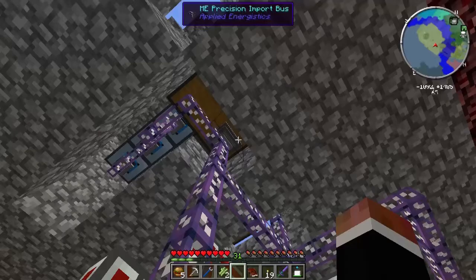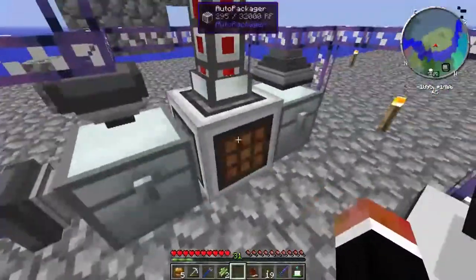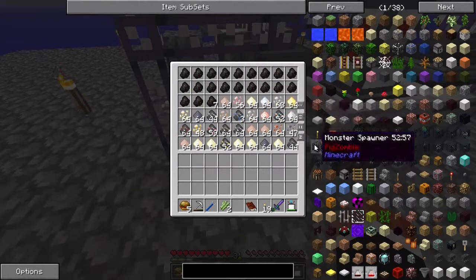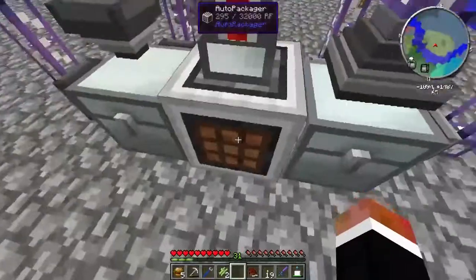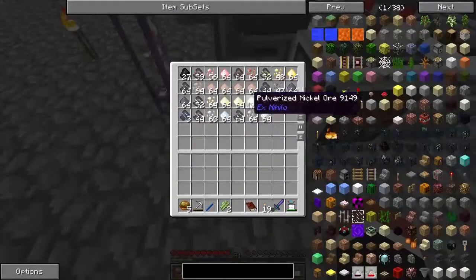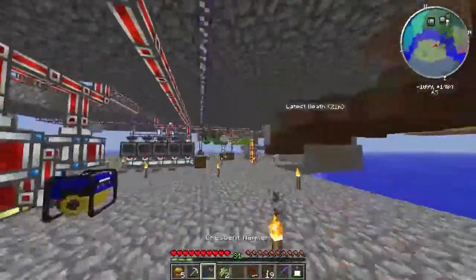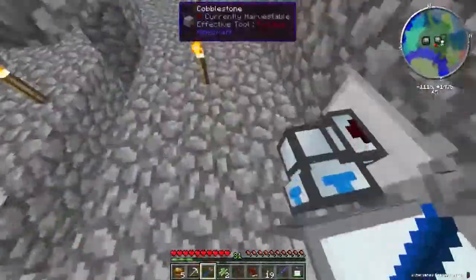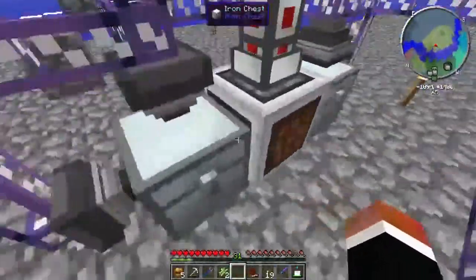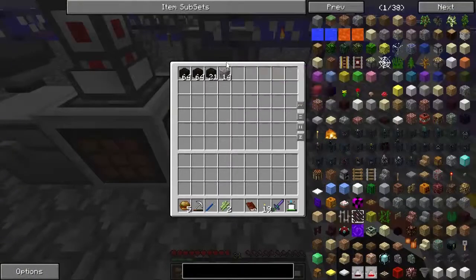This is a precision import bus set to nothing - I could have used the basic one. Here's the meat: this is the packager. It imports all these things and then it outputs this stuff - blocks of charcoal right now. Let me go grab some power. There's power in the AE system but it's off. Now you'll see it's going to start producing stuff, but it's not going to get sucked out yet because the AE system's off.